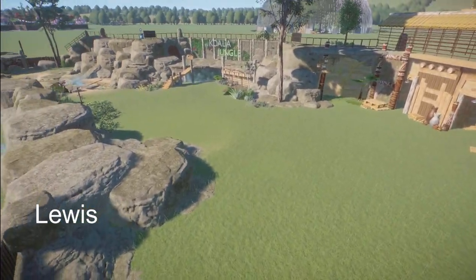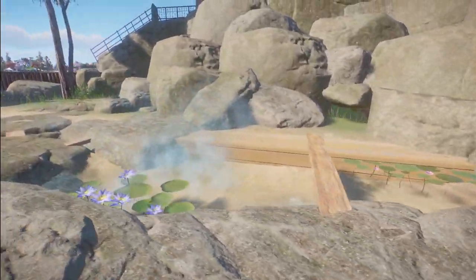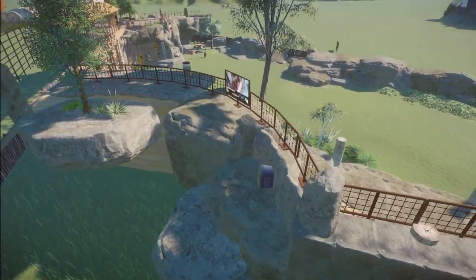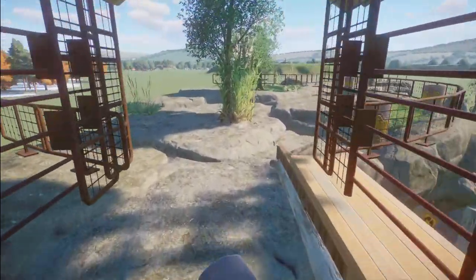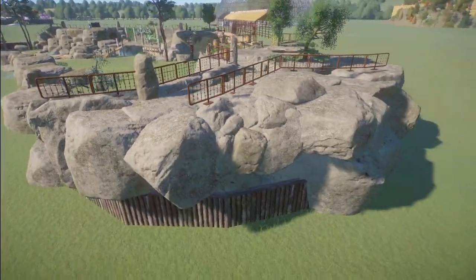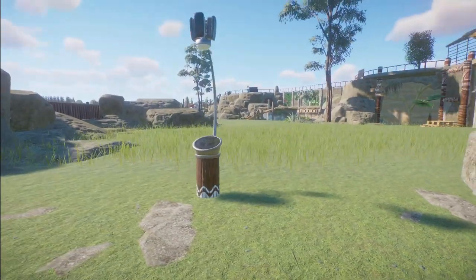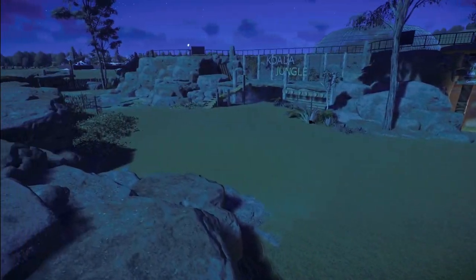Louis built us a koala jungle. You could bring this into your zoo for right around $29,000. What a really, really nice habitat this is. Thank you so much for sharing this with us.